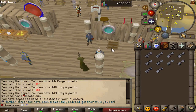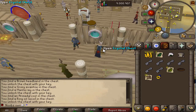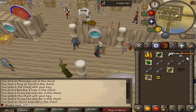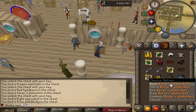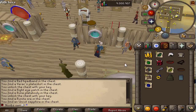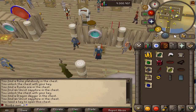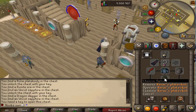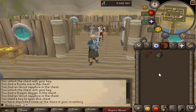For the final part of the video, I'm going to open 10 crystal keys — you can get some really nice items if you're lucky. We got some range armor, a Dragon Med Helm, and then got lucky with a Vanguard Plate Skirt and a Rune Plate Body, which is an upgrade from my chain body. We actually got lucky there — a Vanguard Plate Skirt and Rune Plate Body, really nice.